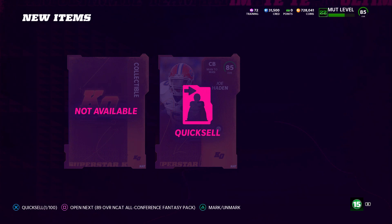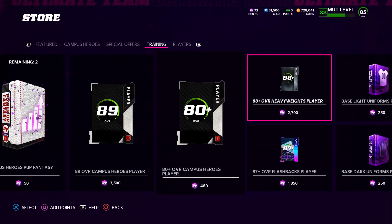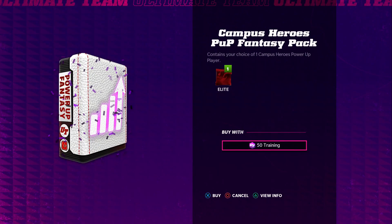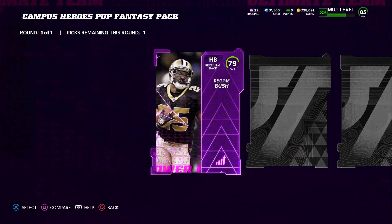If you were to quick sell him you can get 335 training. Now what are we gonna do with that training? If you go to the store and go over to training, there is actually a pack called Campus Heroes Power Up Fantasy Pack — it is 50 training. I've already opened up one of them mainly because I needed it for the Shipley gameplay I did a couple days ago. Most of these power ups are going for roughly 7,000 to 8,000 coins.